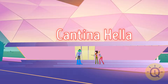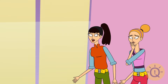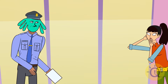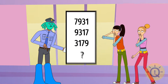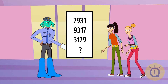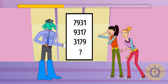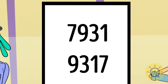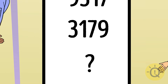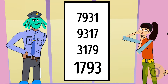Regina and Claire found Cantina Hella, but a bodyguard stopped them at the entrance. "Password?" They didn't have it. The bodyguard handed them a piece of paper with a sequence of numbers. The number that comes next is the password. Every next number is made by moving the first digit of the previous one to the end. So, the password is 1,793.